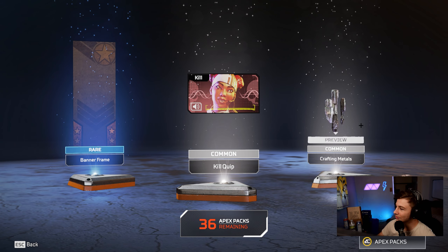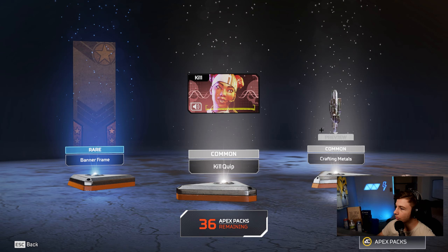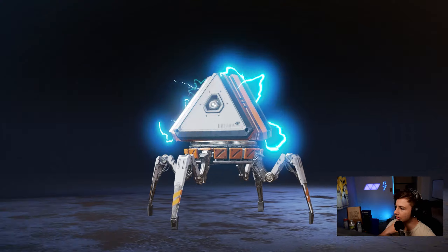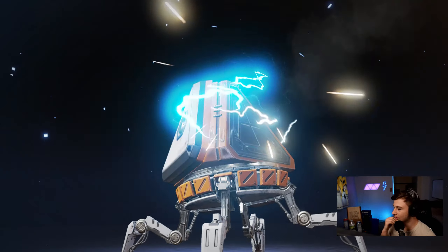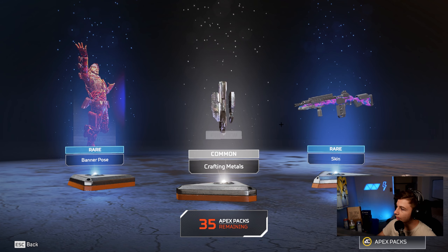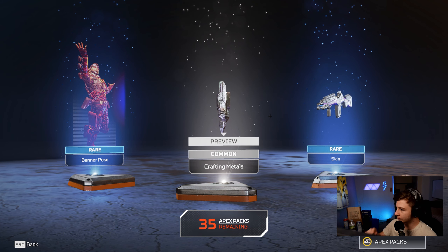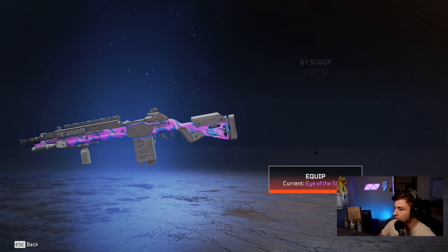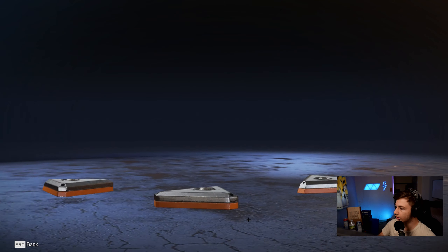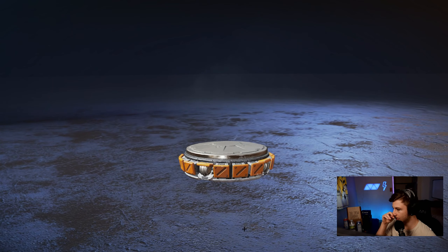We got a banner pose for Lifeline and crafting materials — that's fine, crafting materials can get us a lot of things. Oh man, this is not going well. At least we got two rares this time, so maybe we can get a purple next time. We're actually gonna equip this one because I like it.